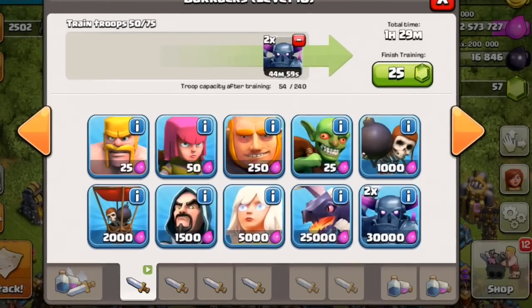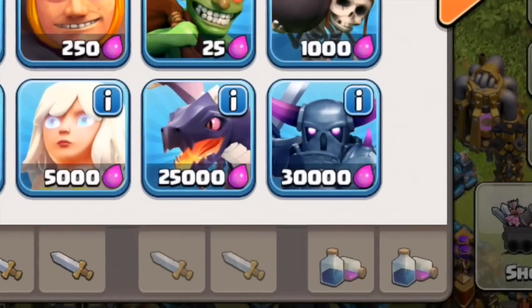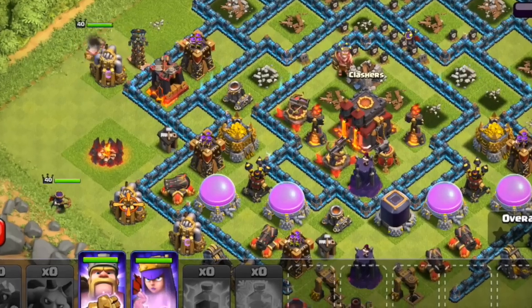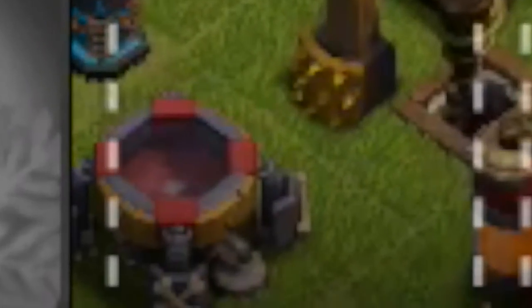When we do these sneak peek videos, sometimes things are left in that only the eagle eye can spot. It took you guys about one minute to spot what the heck is that spell tab down there, and what's that spell-looking factory type thing down there at the bottom? Let's see if we can get a little bit closer view of it.